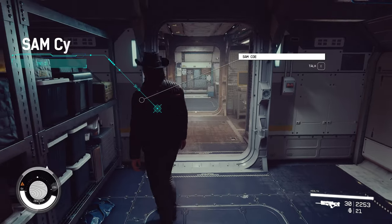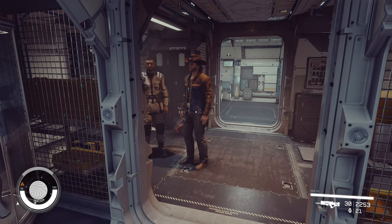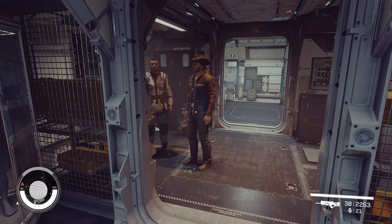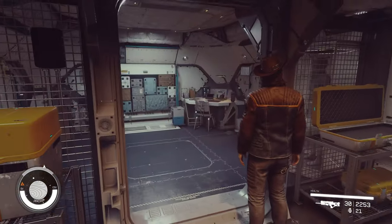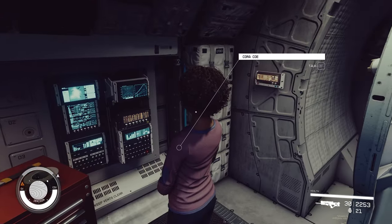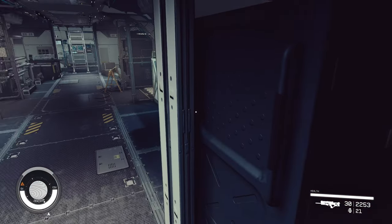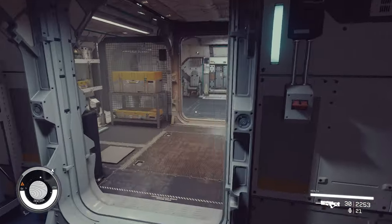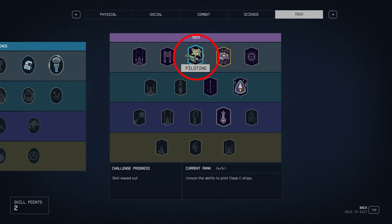The number two person you want to have in your ship is Sam Cole - he's got some really handy traits as well. With Sam, you pick him up on Akilah. If you do follow through on the quest line for the Constellation, you will run into this guy and his daughter. Sam's super important early on - this guy has a four-star piloting skill.